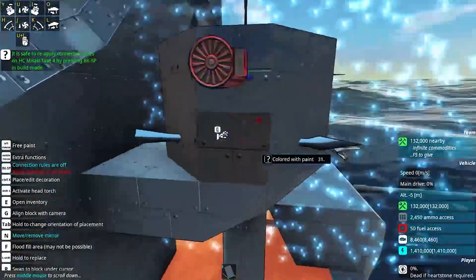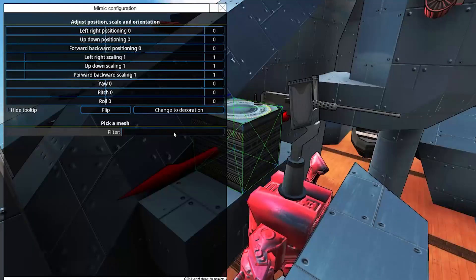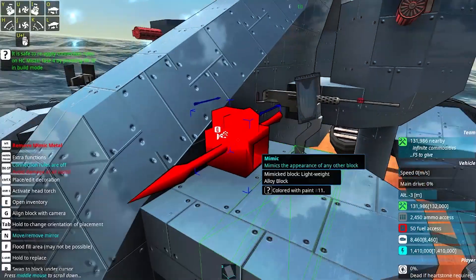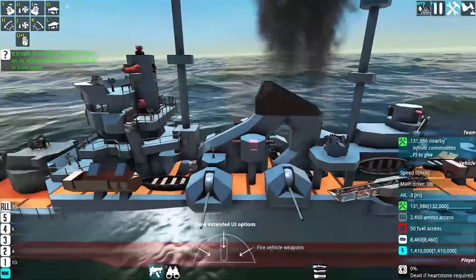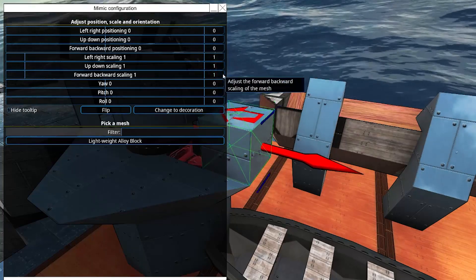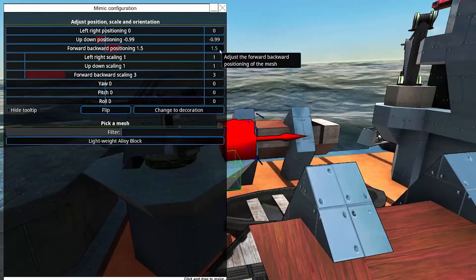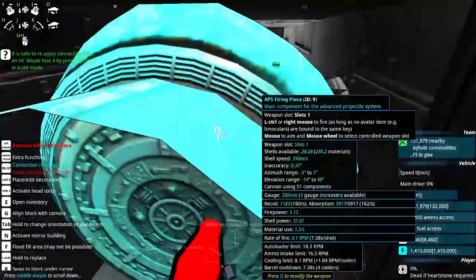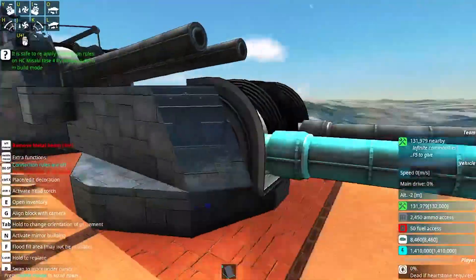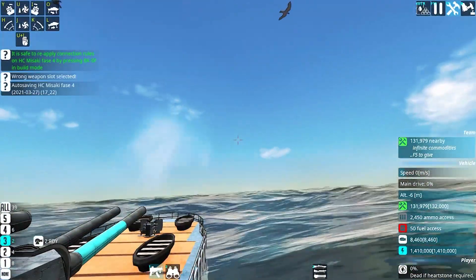In this phase I focused on improving the main guns' ballistic characteristics and resolving any issues the ship presented. I also worked on the AA guns and the overall looks of the ship. This was by far the phase that took me the most time and also the most boring one, since most of the time I was just placing down mimics or working on the firing restrictions of all the guns on the ship — very important but very tedious.